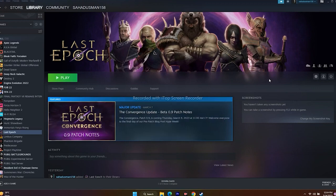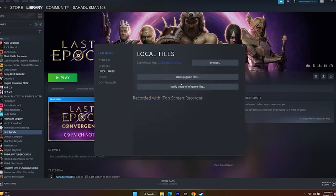Next, we have to verify the integrity of game files. This step fixes corrupted or missing files. Right-click the game, go to Properties, then Local Files, and click 'Verify integrity of game files.' This will check all the files and fix any issues.